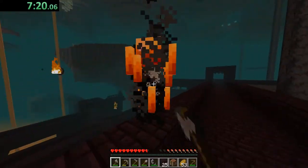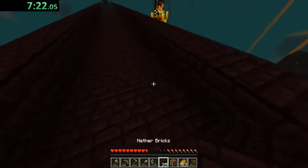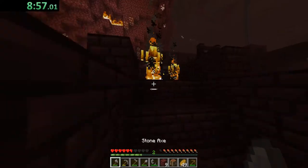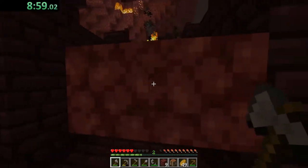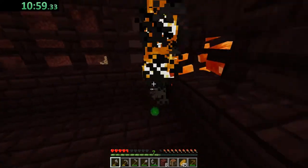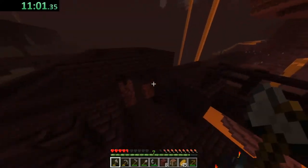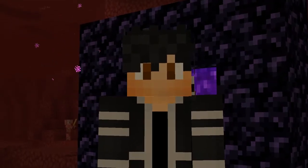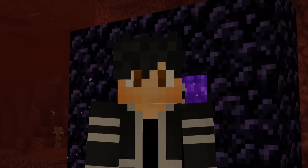If you do find a nether fortress, the one thing you want to look for are the blazes. You can find blazes around the fortress or find a blaze spawner which consistently spawns a bunch of them. After you kill some blazes they drop an item called the blaze rod, which is used to create the eye of ender. I would recommend getting about seven to eight blaze rods before you start moving out.